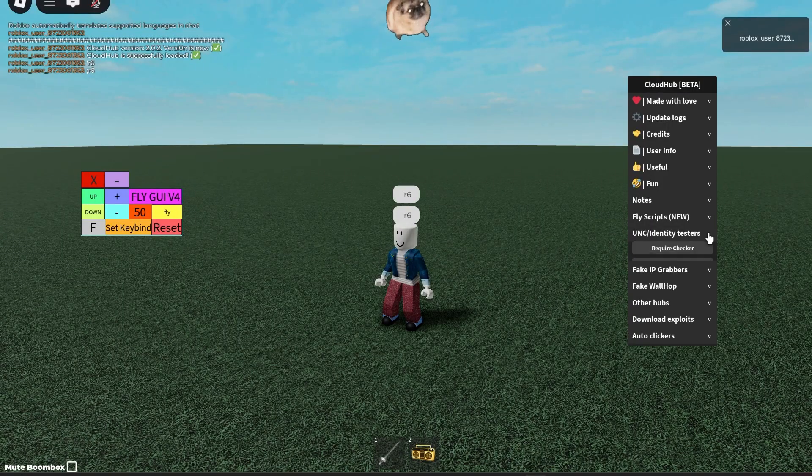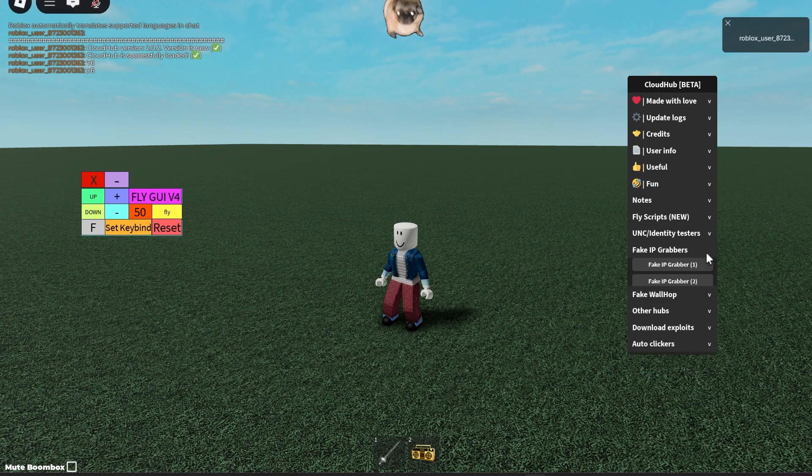You have the UNC tester, so you can try that out. There's a fake IP grabber — very cool. And fake wall hops — also very cool.